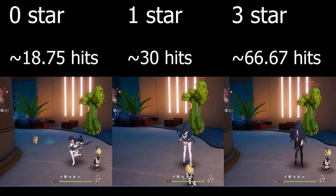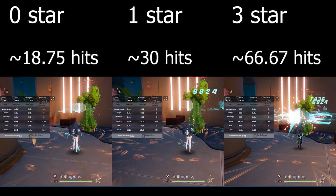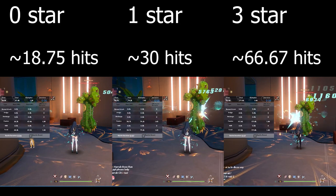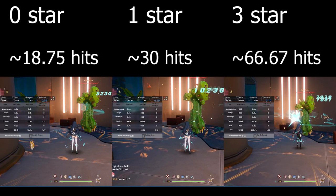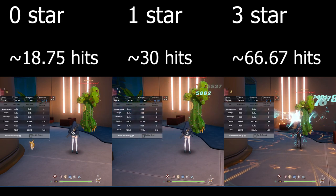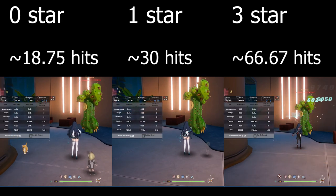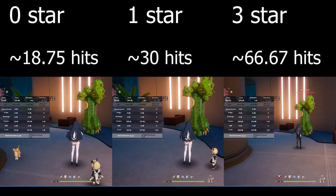This is the epitome testing — I went through all of 0 star, 1 star, and 3 star, so you can see the drastic changes from 0 star to 3 star. Honestly, 3 star is just going to provide really, really good off-field damage, so I think 3 star is definitely the sweet spot. You can see it gives that extra 5 seconds, and then the epitome launching at 0.3 seconds — it's just really, really massive.